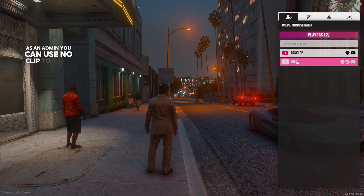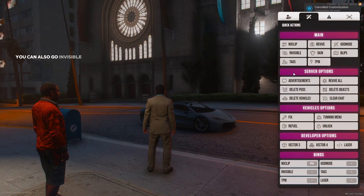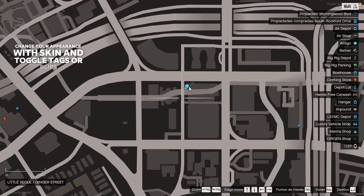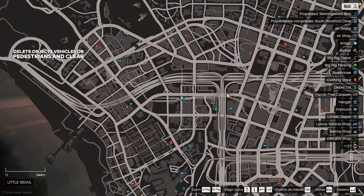As an admin, you can use Noclip to move through objects, revive players, and activate God Mode for invincibility. You can also go invisible, change your appearance with skin, and toggle tags or blips. Server options let you revive all, delete objects, vehicles, or pedestrians, and clear the chat.